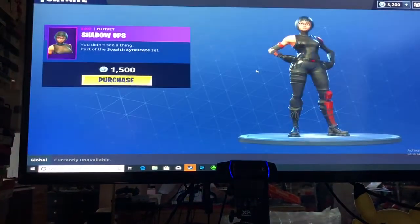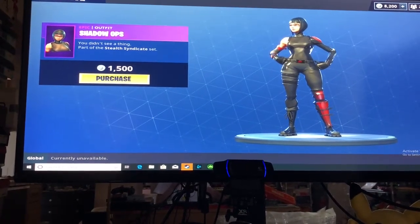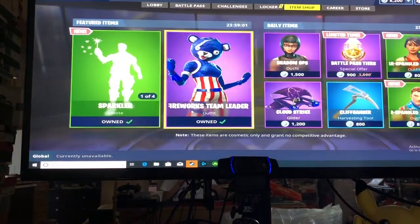And Shadow Ops — an epic skin from the Stealth Syndicate set. There you have it, those are the new items.